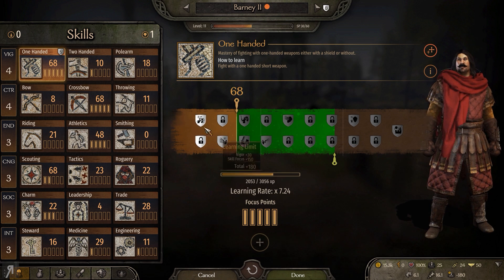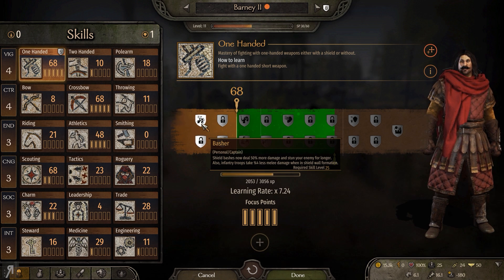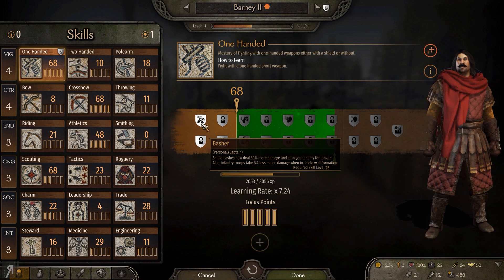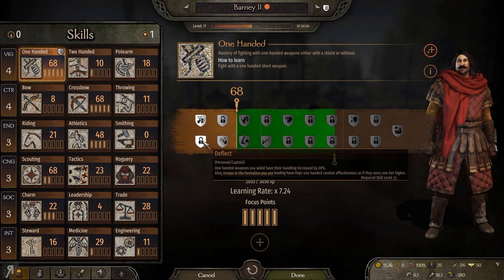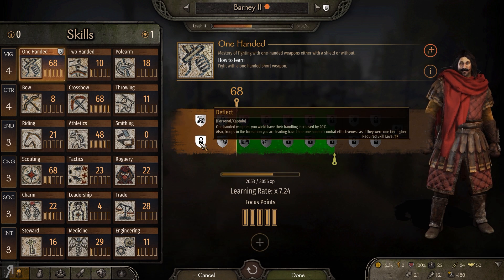I don't think that's changed since the previous one, but anyway we have a couple of new traits here to select. You can see the Basher trait - we know this one from the previous version update, but we don't know the second bit: infantry troops take 4% less melee damage when in shield wall formation. That's pretty good for a first trait - very defensive, very cool.